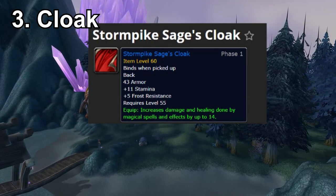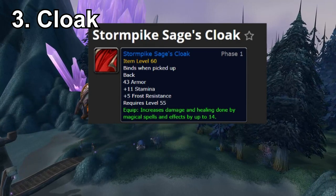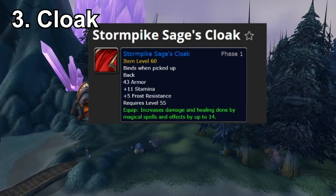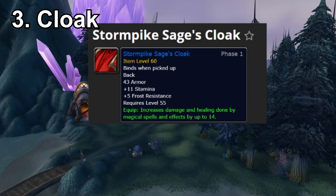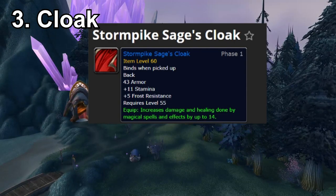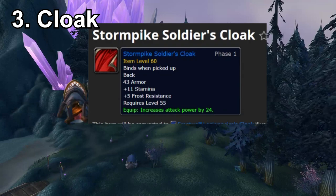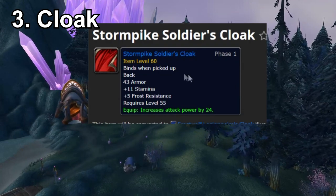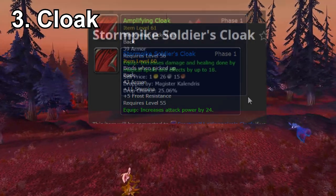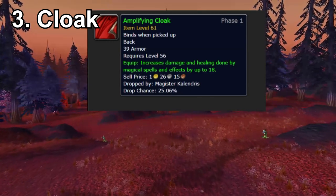For cloaks, I am including some PvP gear here — while you're farming marks and honor points for PvP gear, you'll probably simultaneously generate enough rep in Alterac Valley or Arathi Basin to pick up things like the Stormpike Sage's Cloak, which is a great spell power cloak. For melee DPS and hunters, there's basically the equivalent item with the same reputation requirement: the Soldier's Cloak. You can also farm the Amplifying Cloak as a spellcaster from one of the bosses in Dire Maul — the Magister Kalendris.